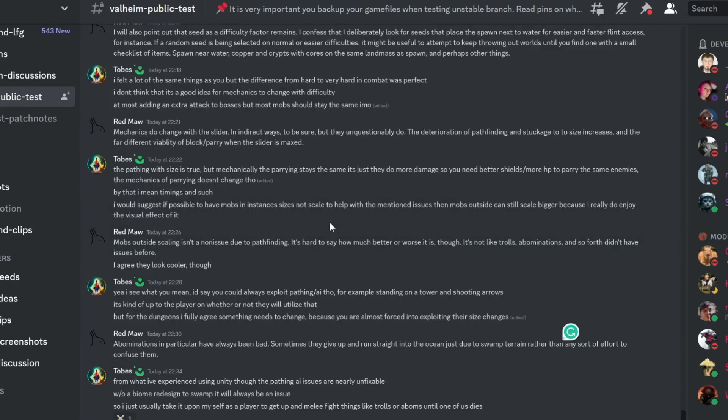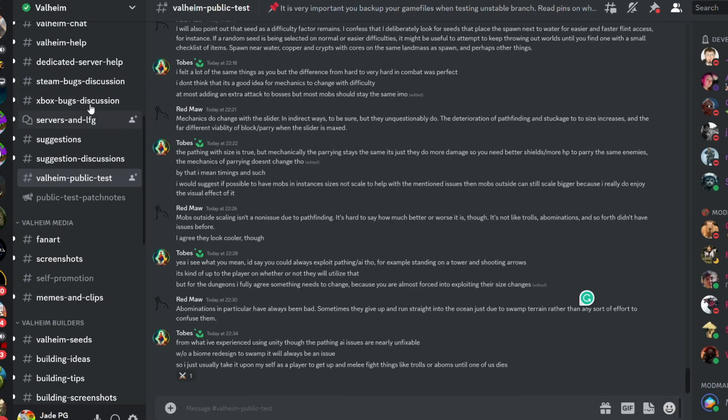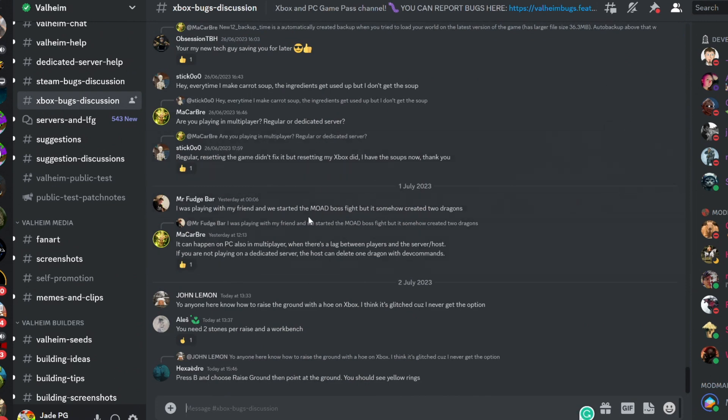Even if you're on Xbox and playing the PTB, do make sure you're actually giving feedback. I'm not too sure if the Xbox Insider program has a dedicated splash page where you can say hey, I've got a really bad bug or I don't like this particular part that you've added. So definitely consider joining the Valheim Discord — I'll pop a link in the comment section — and go to the Valheim public test, especially for the Xbox bugs discussion. It really would help if they get more people from the Xbox side detailing the problems and issues. Any issues that the devs maybe don't know about, this is the place to go and report it right now.